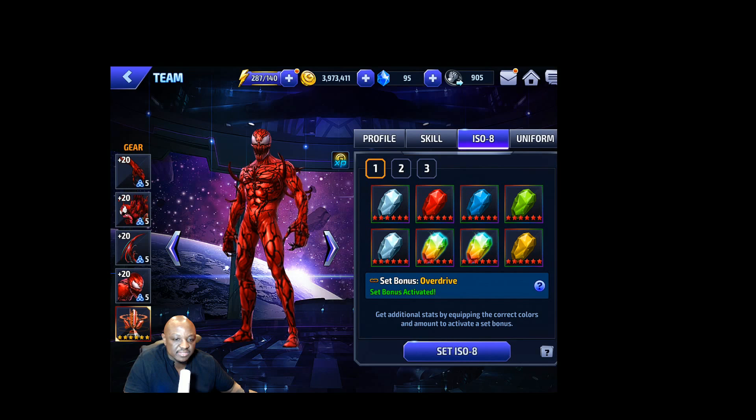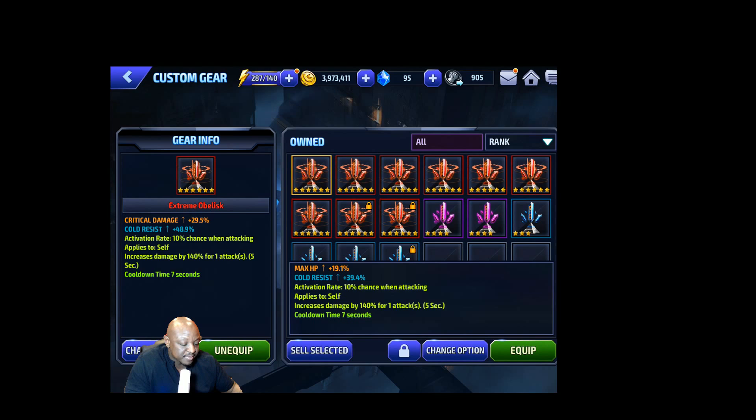For your gear, today's alliance battle does not require immune to guard break, so you don't have to worry about that. You can pretty much use any stats you have for the first two stats, as long as you have that damage proc on the gear — the higher the damage proc the better. Try to get something that you need: if you need crit damage, get a crit damage gear; if you need crit rate, get that; if you need recovery, get that. Get whatever gear you need to make it work for you.